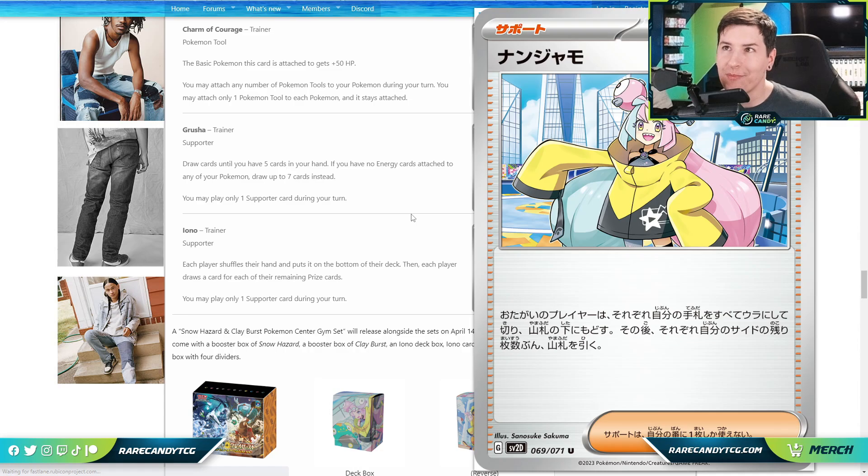We also have Collapsed Stadium in the format, which is kind of similar to Parallel City, and now Iono similar to N — we're just missing a pseudo-Garbotoxin reprint to shut off abilities and hit that ultimate disruption combo: shut off abilities, limit bench size, then N your opponent to nothing. I'm hoping we don't see a Garbotoxin reprint, but it's interesting that we're getting close to recreating that combo. Either way, Iono is very, very good — probably the best card of all the new cards we looked at today.